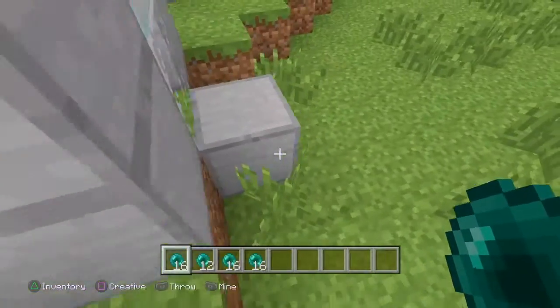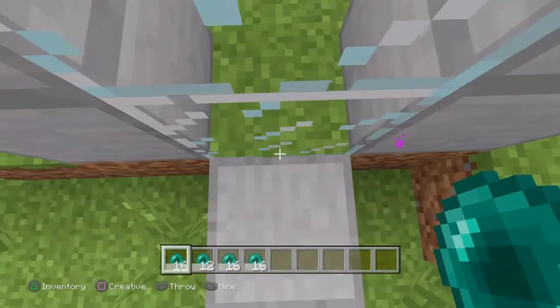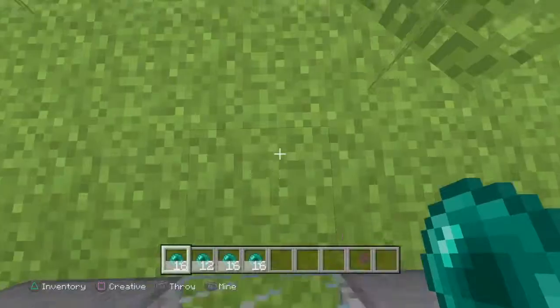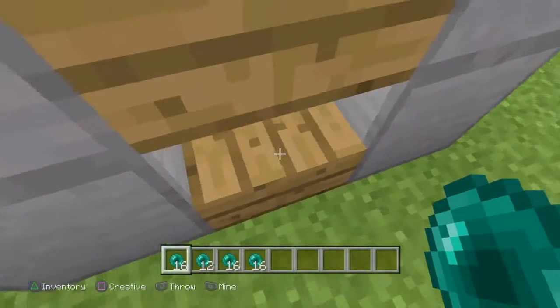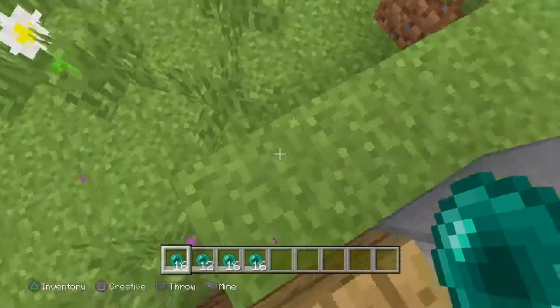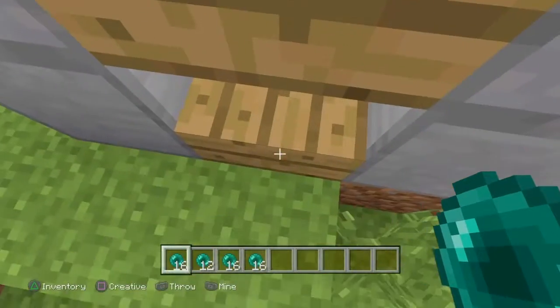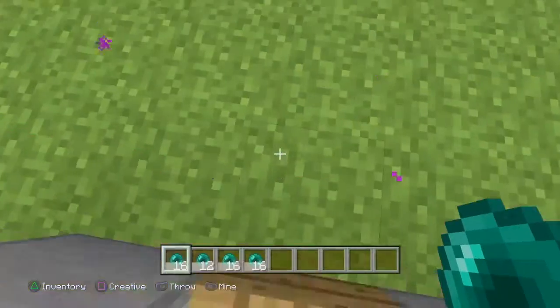And I'll show you guys it works both ways. Throw it, walk through. And then on the slabs — throw it, walk through. Be careful you don't turn the slabs into blocks, otherwise it will not work. They've got to be slabs.